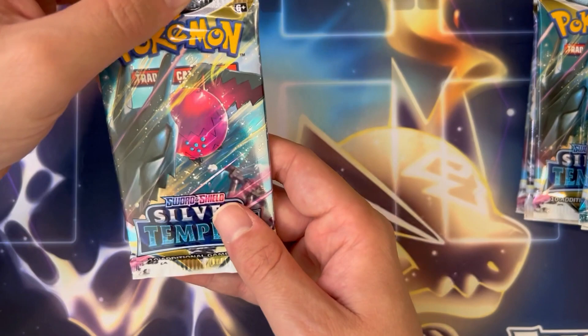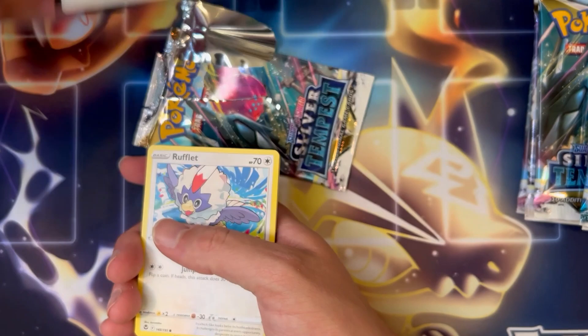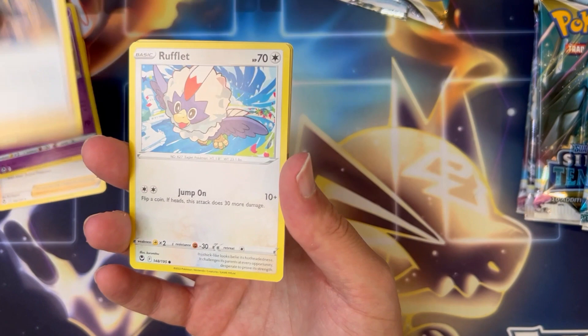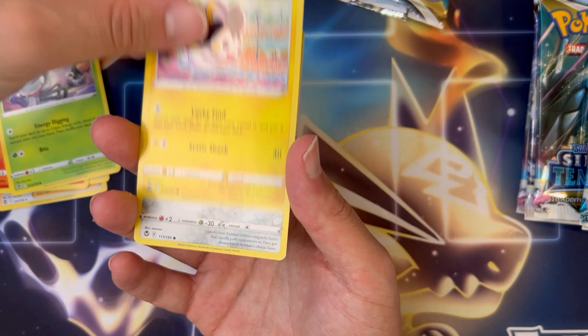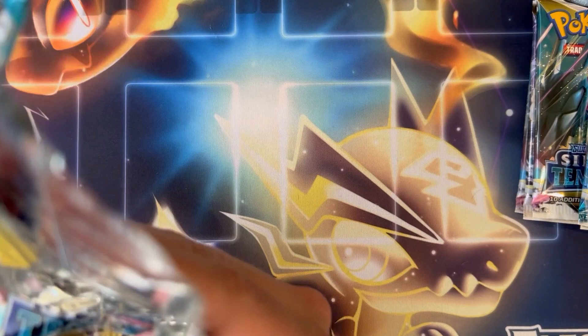Reggie Drago on the cover here — let's see what we can find. Psychic Energy, Serena, Sigalif, Jimtraynor, Rufflet, Fennekin, Durant, Emolga, Beldam, Reverse V-Guard Energy, and the Talonflame — no, nothing home there. Nobody home on that exchange.